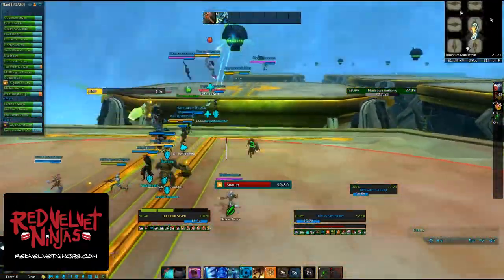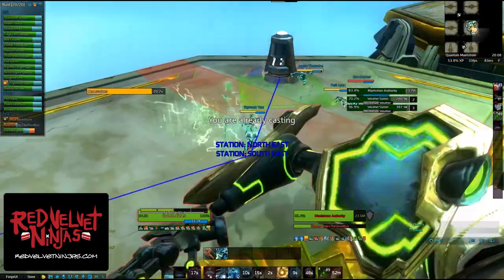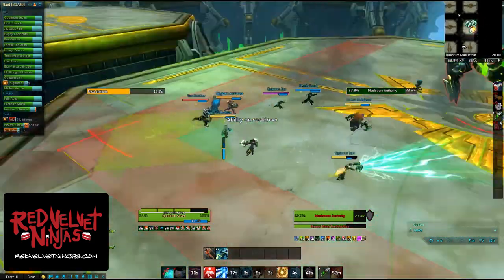This happens until you break its absorb shield, then the real fun begins. If you have an air phase, you will be greeted by wind lines. They deal damage and knock you around, and could knock you off the platform. Watch out for them, especially when you are hoofing it to the corners to kill the weather stations.